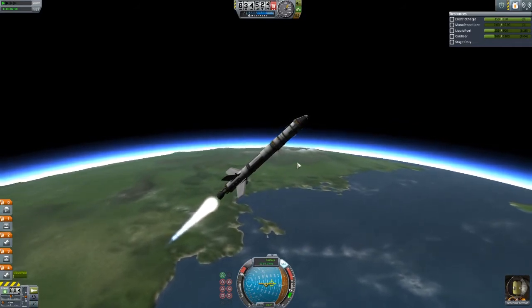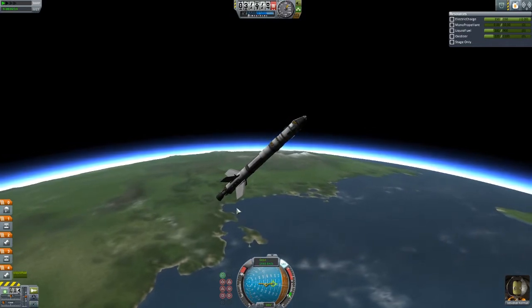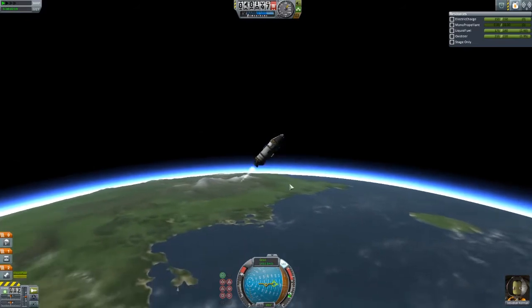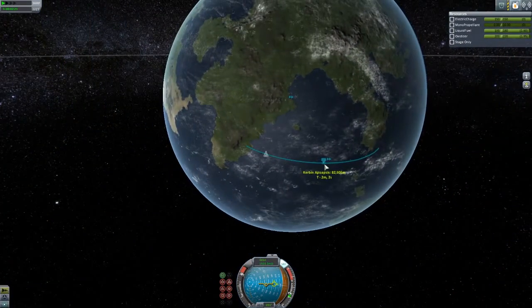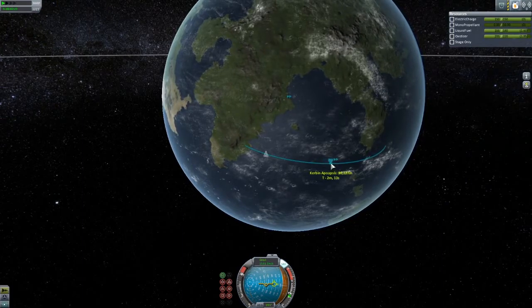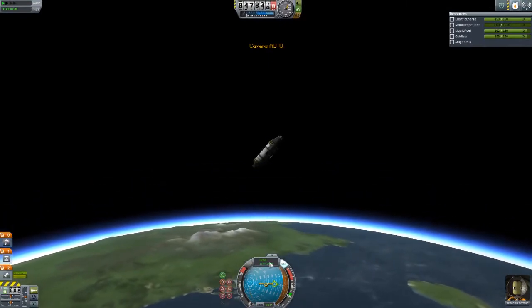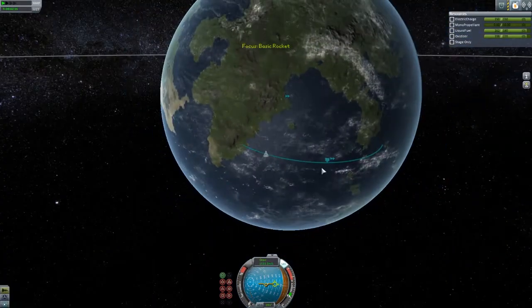Three, two, one. Once you run out of fuel, what you need to do is press space bar to stage, press space bar to stage again. And suddenly we have a tiny little rocket. Is it going to make it? We actually have an apoapsis of 80,000... 90,000. You can press X to stop. Notice that our marker changed to orbital velocity — we're making our way up into space.